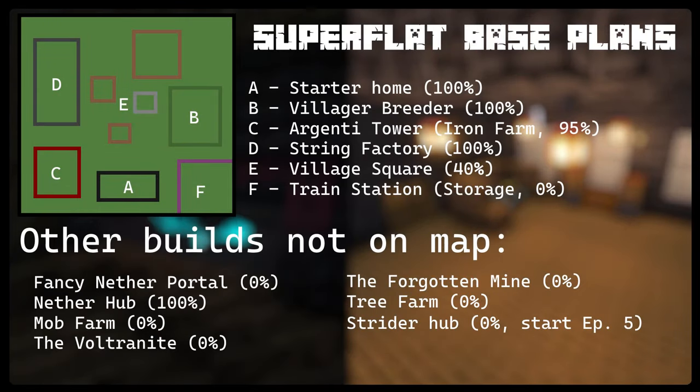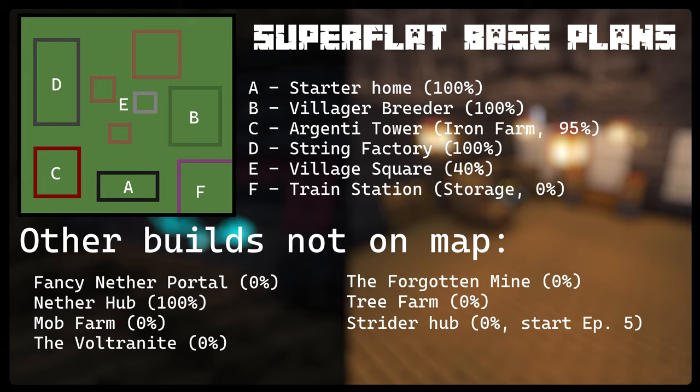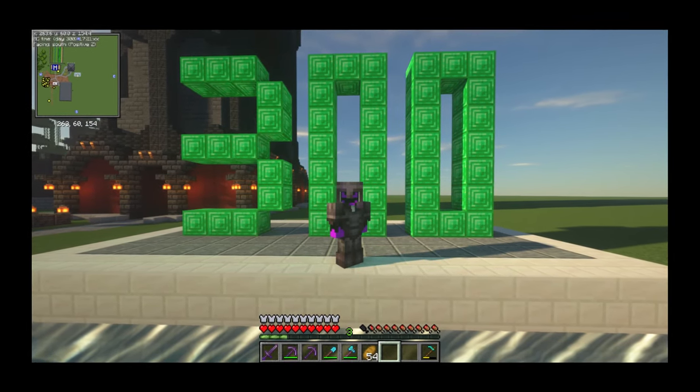I can't wait for what's around the corner - let's talk about that. Here are the current base plans. Argenti Tower is 95% complete now; that additional 5% is the second layer to the actual farm itself. We also added something new - a Strider Hub in the Nether. We're starting on this in episode 5, because Nether travel is going to be really important for finding stuff like diamonds. Being a greedy capitalist, I need diamonds, and the only way to get them in superflat is through structures. My best option is Nether Fortresses since I don't have access to the end currently. It also gives me an excuse to continue building in the Nether. Until next time, this is Voltan from Voltage Productions, signing off.